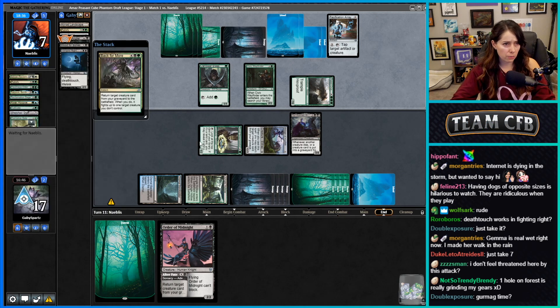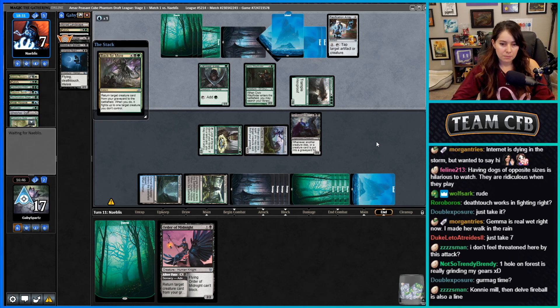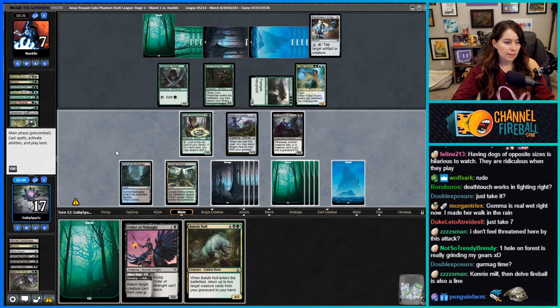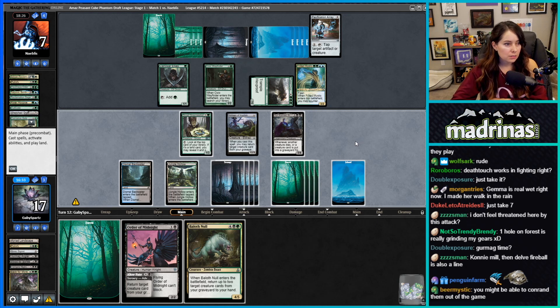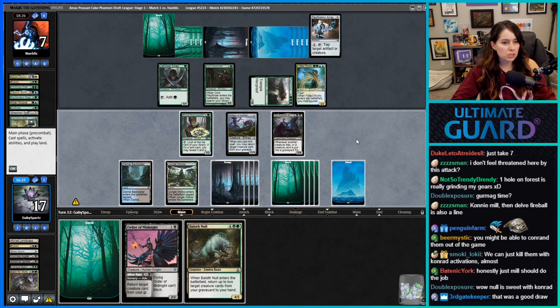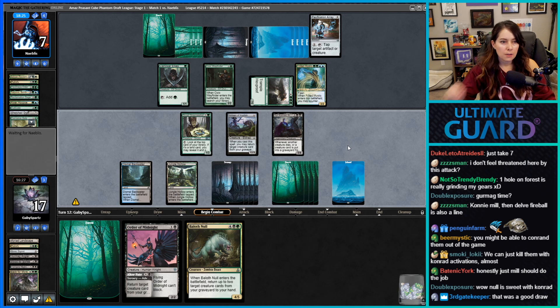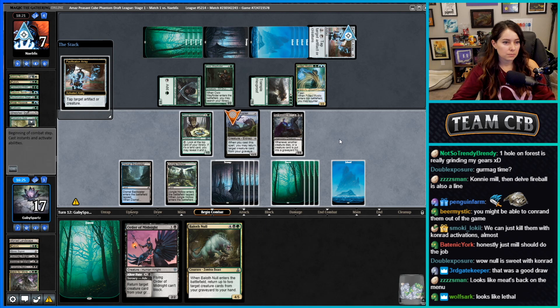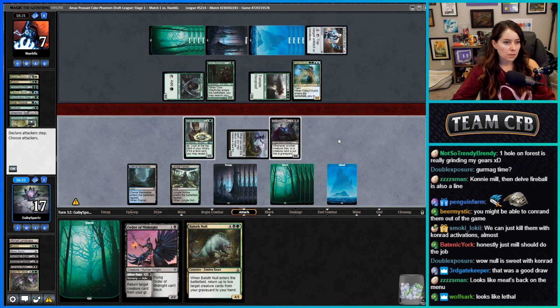Remember they have Corrosive Gale — that's a good card against us. They have Frilled Mystic — that's pretty annoying. We can almost kill them with Conrad activations for sure. That was a really good draw. They have to tap down the Artisan. I don't really want to trade the Conrad.